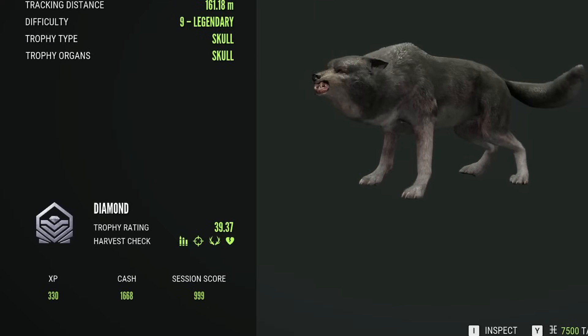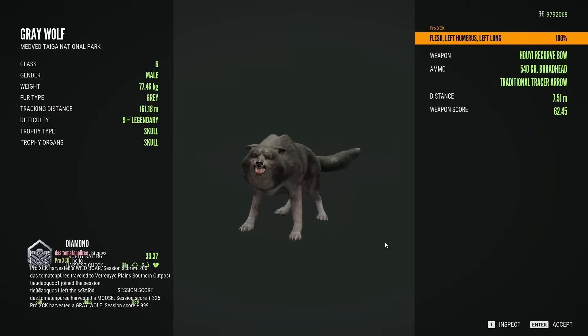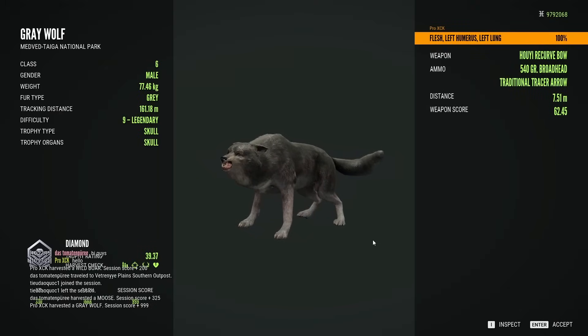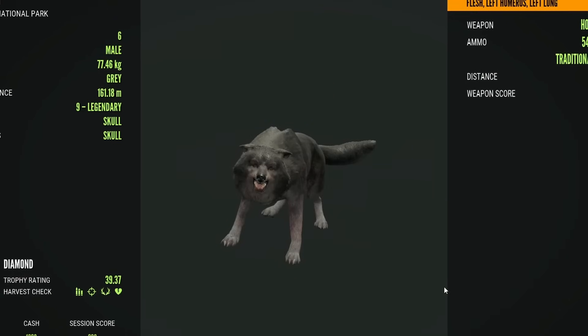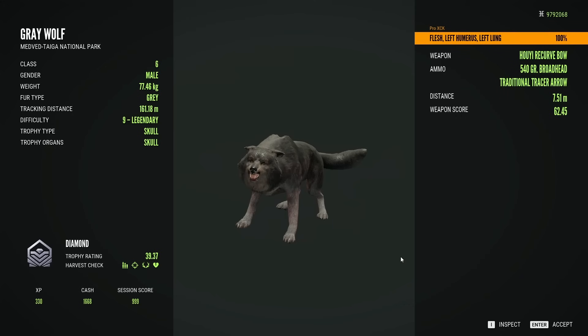39.37 — he made it! Every single max level we have found this week has been a diamond. And this one is very special because, as I said, it is my first ever diamond gray wolf here on Medved. The fourth diamond of the week.